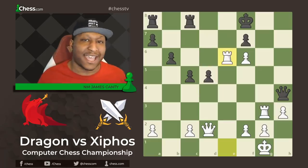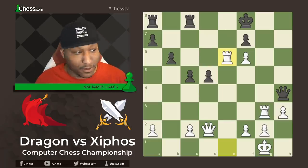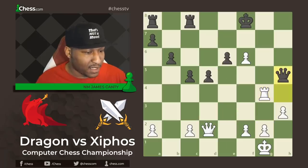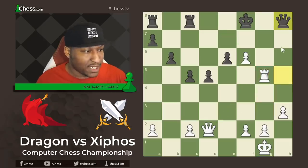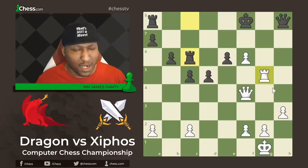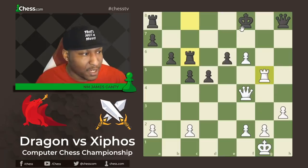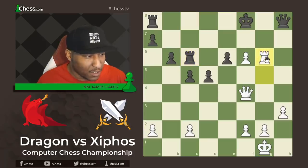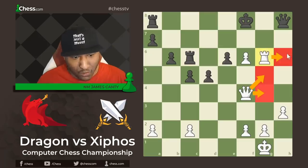Rook to G4 gives us the square F4, so we can drop the Queen to G6. Queen H5, then Rook to G5 — also had Queen F4 as an option. Queen H8 going back to attack the F6 square, then Queen F4 trying to get the Queen into D6. Rook to C6 — defending, getting the Rook over. Watch how the piece maneuver favors White here, especially with this very weak King, even being down a full Rook.